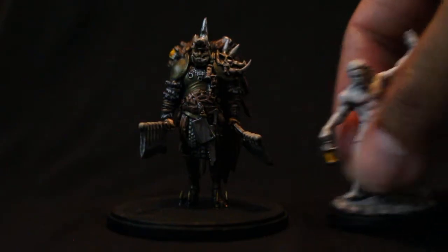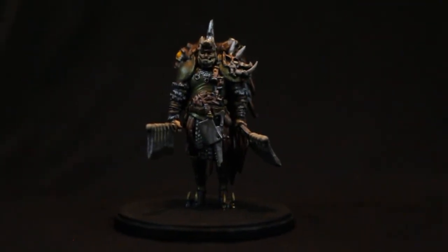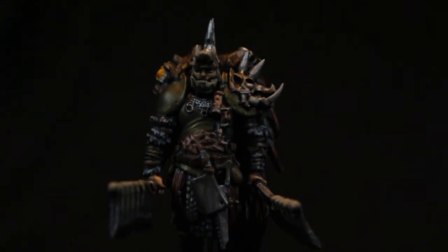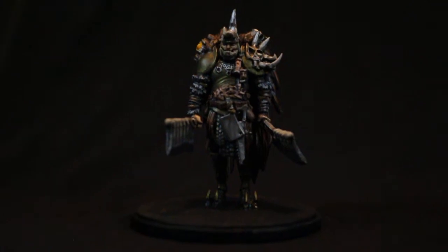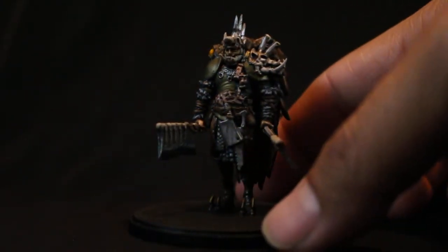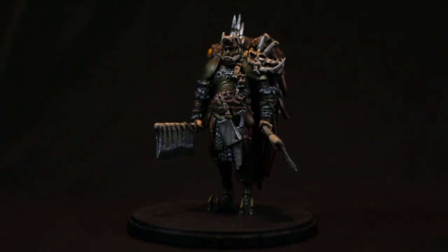Standing next to a survivor, he's at least a head tall and much bulkier and wider. He's got a lot of stuff on him, so let's take a look. First, you have his armor, which I wanted to paint in a kind of dull old gold. When you talk about the Butcher — what he is, how he fits into the world — he's basically this guy in the fluff, in the fiction.